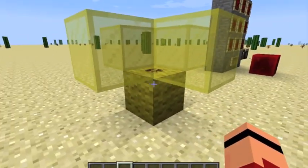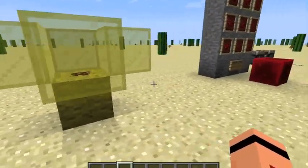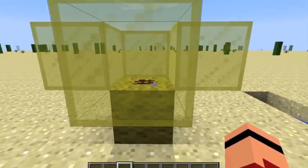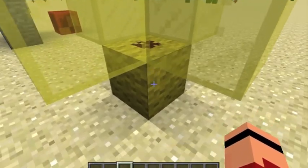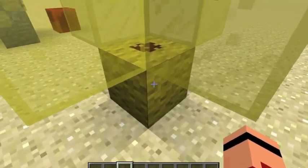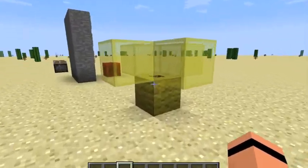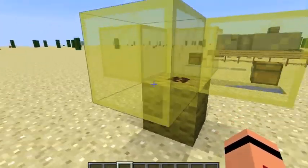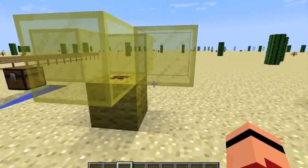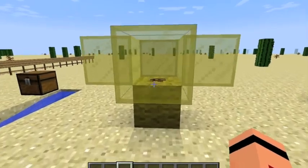When redstone is powered, the block directly below the redstone also becomes powered. I'm showing this with yellow wool blocks since I can't use stained glass because you can't place redstone on transparent blocks. Redstone can also power blocks directly next to it, but it cannot power diagonal blocks. So you can't place redstone here and expect to power something diagonally — it has to power blocks directly adjacent to it on a grid.